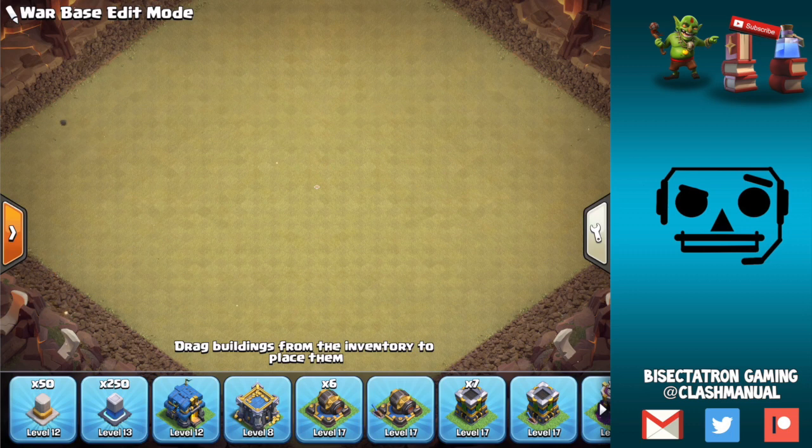Lots of different types of bases — some are more troll, some are more standard. Not going to do anything too crazy. With ESL and only having one hit in certain wars, people have been experimenting with different types of bases at Town Hall 12. This one's going to be a solid anti-3-star base, but also somewhat anti-2. This will give you guys a good idea of how to build bases at Town Hall 12 — the process and everything.